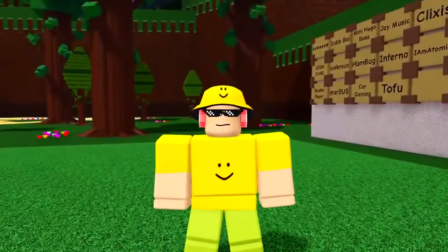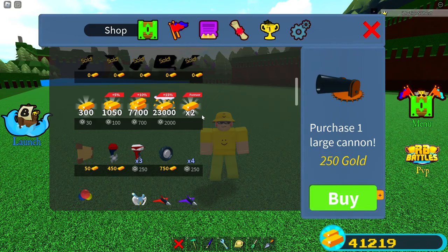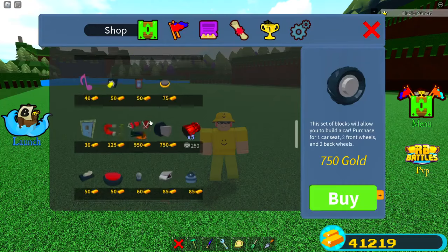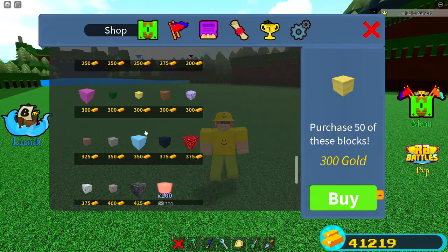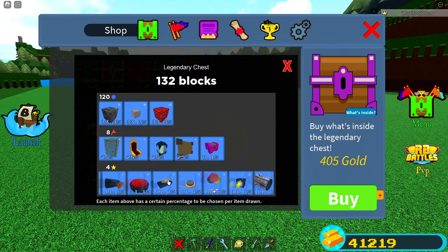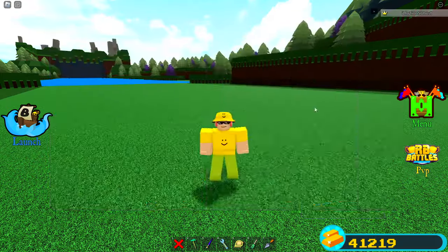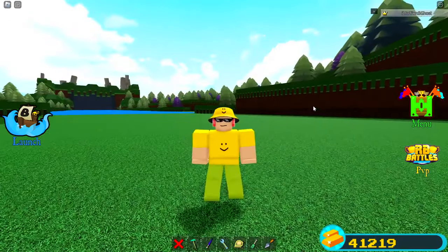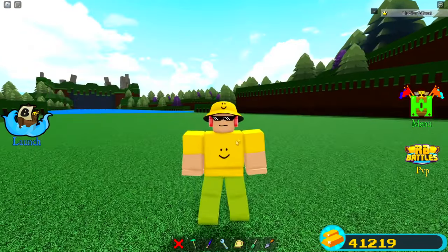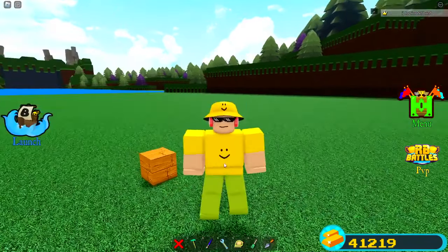When I say every claimable item — all of these are technically claimable items, but I'm not going to go over shop items because how could you not know about that? Just go check the shop if you want sand blocks. Also, items inside chests won't be discussed either. We're going to focus on the Robux items that you can actually get for free. I'm not gonna make a video on how to get wood blocks — that's the most boring video ever.